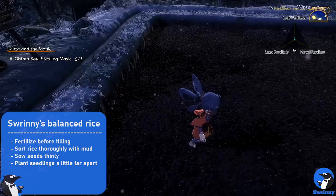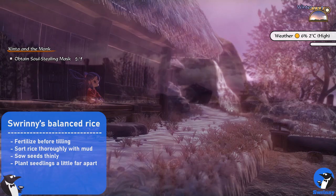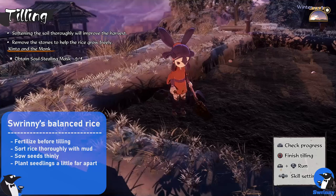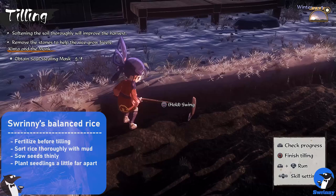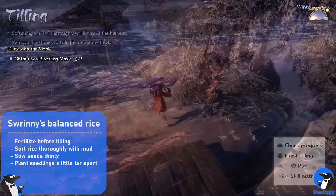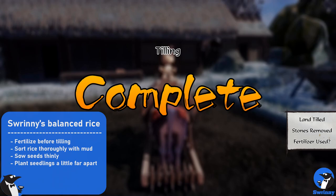Step two is tilling the field. Spread the fertilizer before tilling, as this increases crop quality more than adding it late. When tilling, you have two goals: remove all 10 rocks and prepare as much of the field as possible before planting. Start in a corner and slowly work your way down in lanes. During your second rice harvest, you'll unlock the farming skill Furrow Scythe, which shows how much you've already done with a golden glow. Later you also unlock a cow, which makes the task much faster.